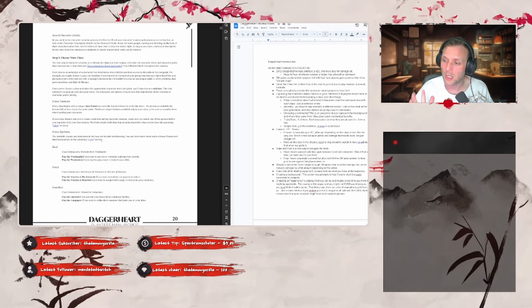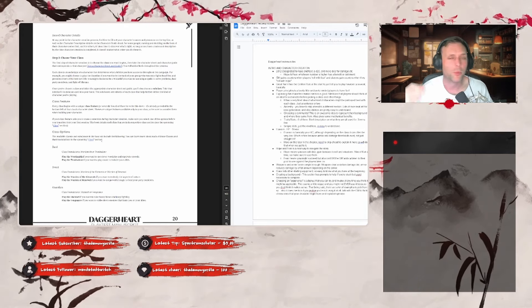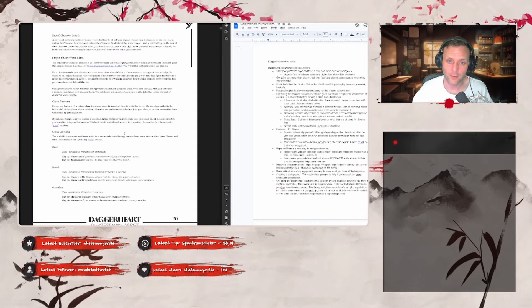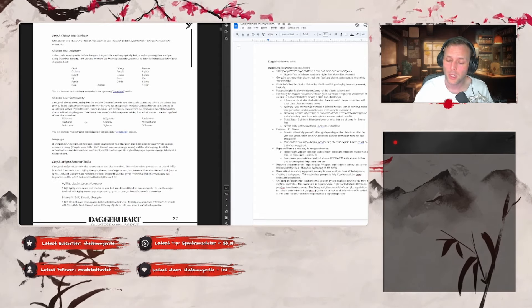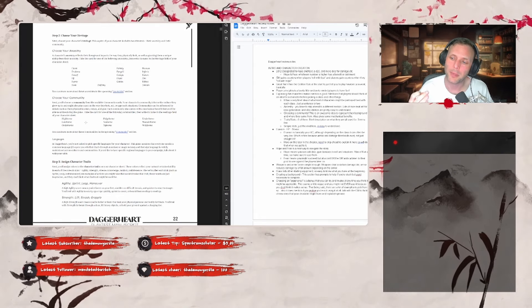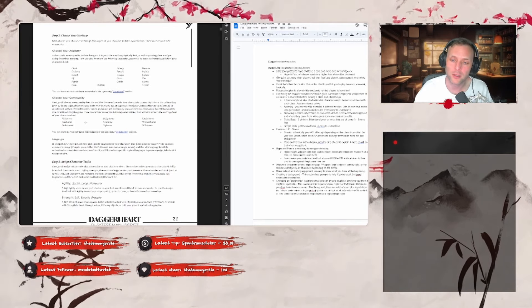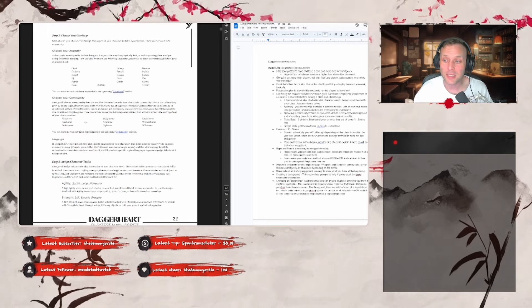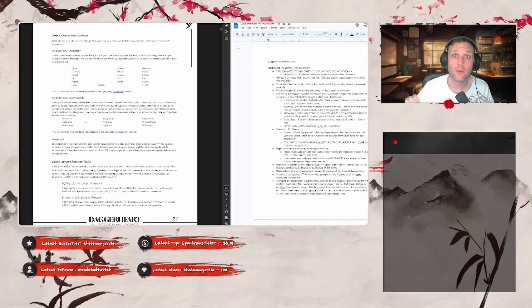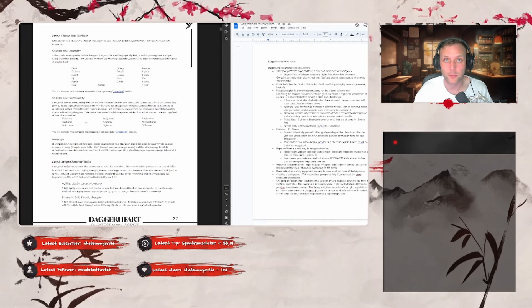There's lots of nice art there for idea generation, as well as the abilities for each ancestry — all pretty easy to understand, really cool and thematic. After you choose your class you choose your heritage, then your community. There are lots of different communities representing your background and where characters came from, and they give mechanical benefits too. One really cool thing about community is that it makes it really easy to link characters together from the same background, which I think is really dope.